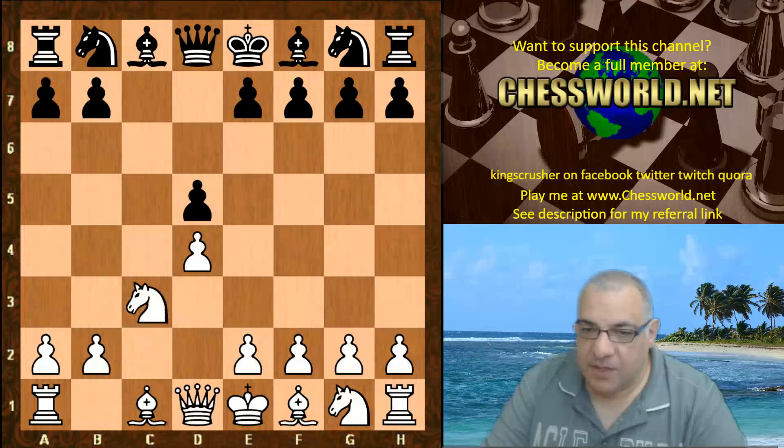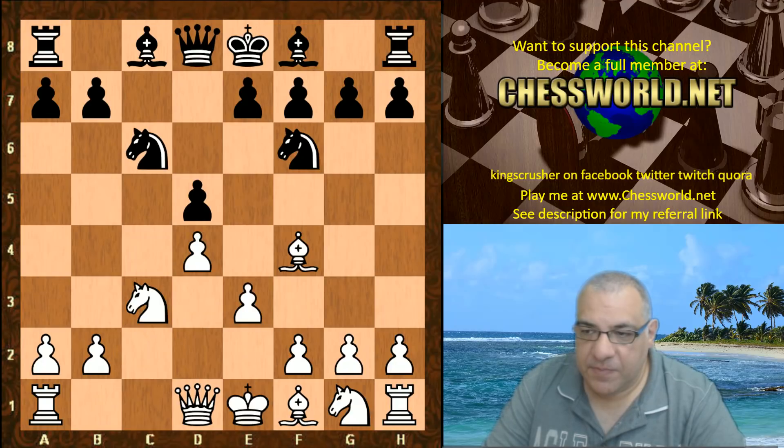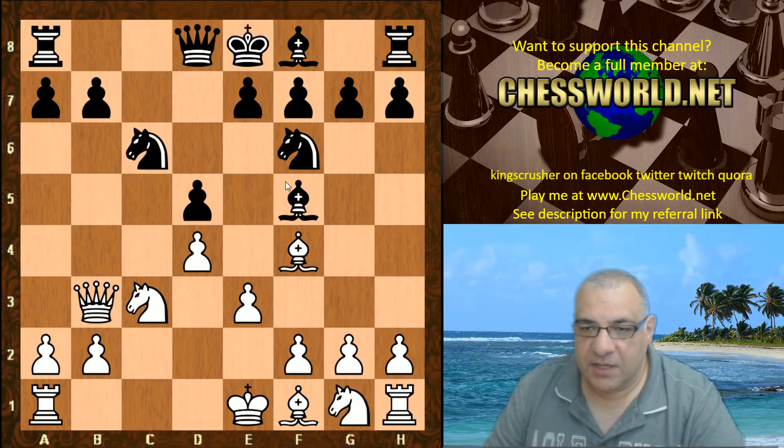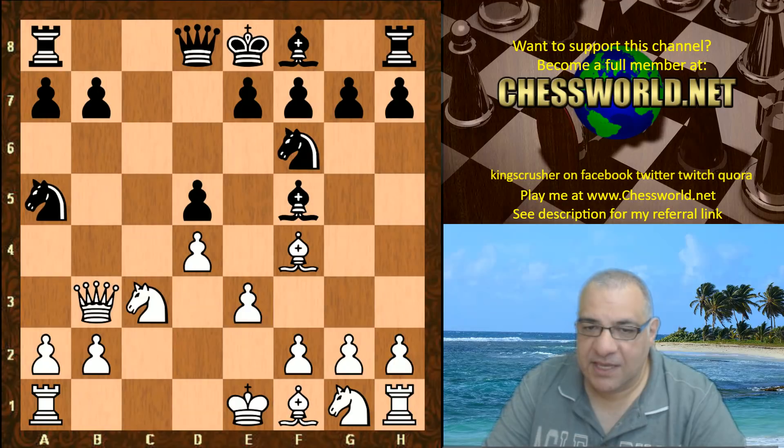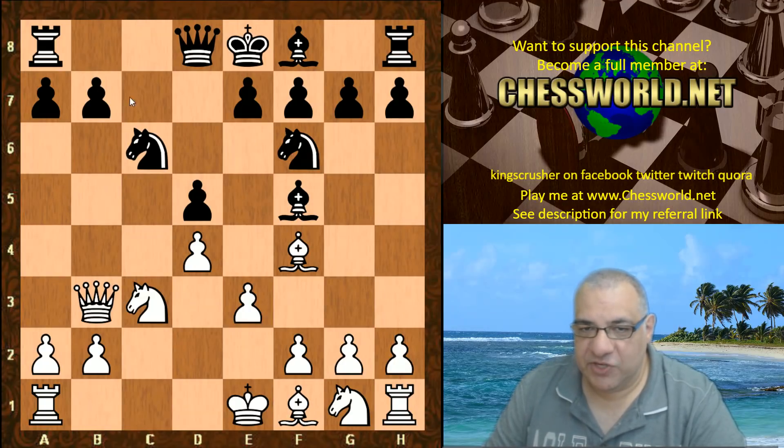C takes, Nc3, Nf6, Bf4, Nc6, e3, Bf5. Now White tries to punish Black — Leela tries to punish Black neglecting b7. Nga5 — this has all been seen before. This is the key top move here to address b7. Clearly the bishop's on b8 here, there's no Rb8.